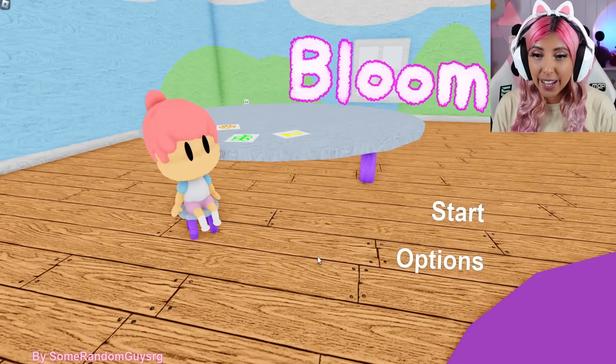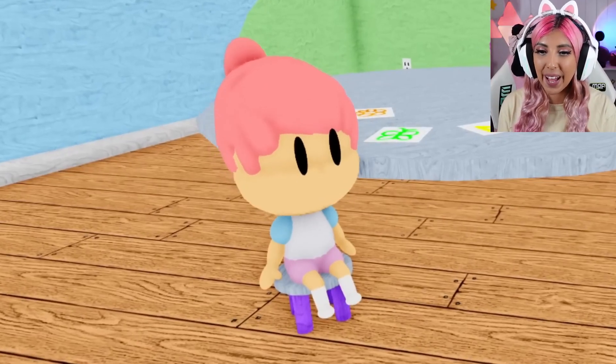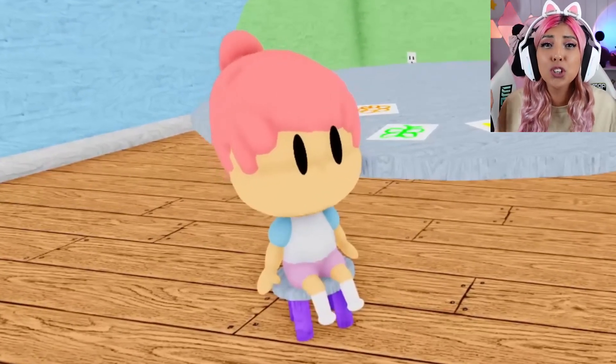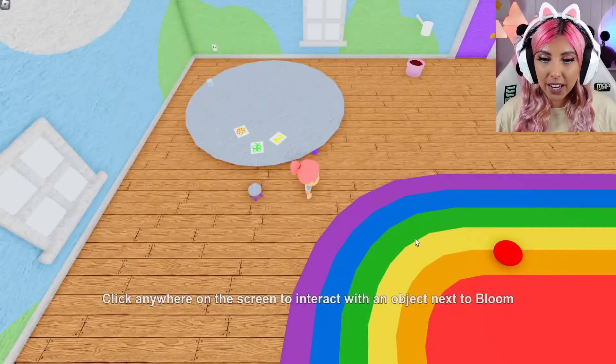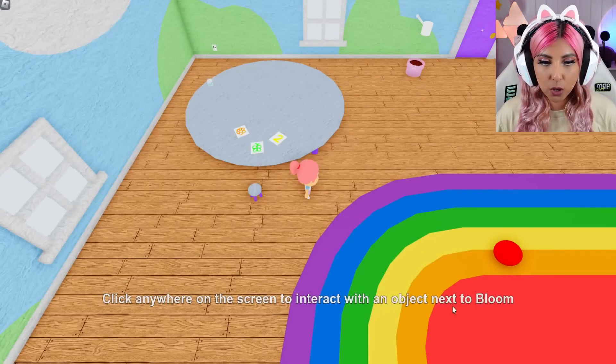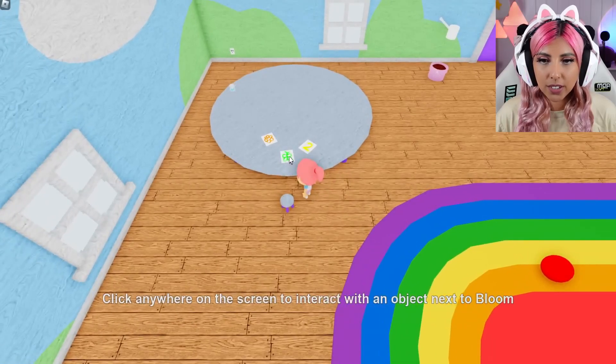Oh my gosh, it is adorable! Look at this little girl — she has pink hair and she is so cute! How can this game be creepy when it's just so cute? Here we go! Click anywhere on the screen to interact with an object next to Bloom. The girl is called Bloom! So let's interact with these.